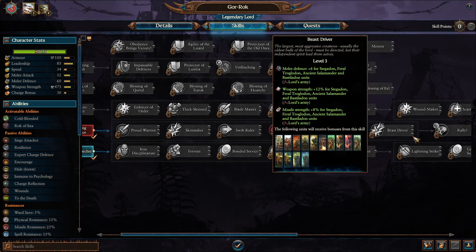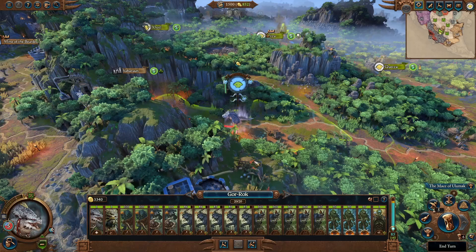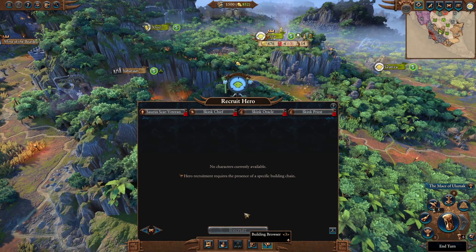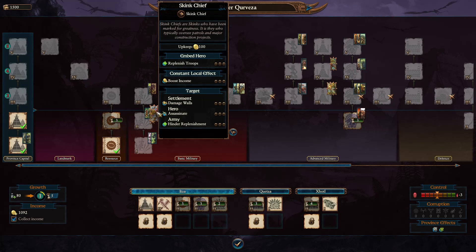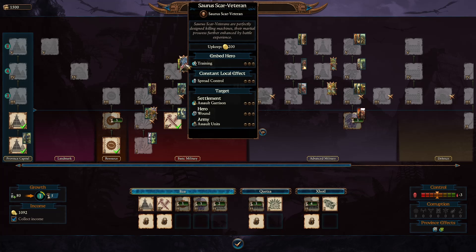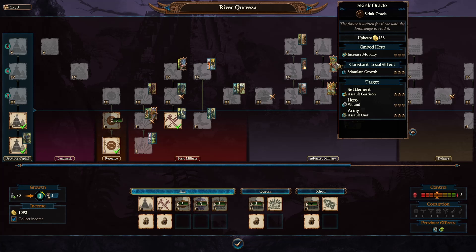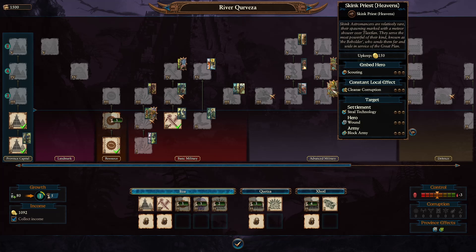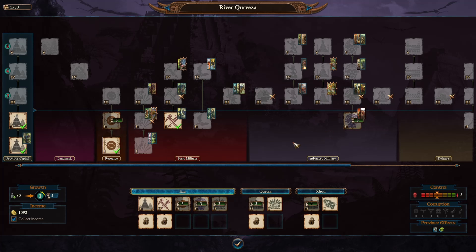Dinosaurs are nearly all in the same skill node, which is great. For heroes, the Skink Chiefs provide replenishment of troops and are a must for any army. You also have the Saurus Veteran, a very powerful melee hero, and the Skink Oracle which starts on a Pteradon — that's why the upkeep is so big. You have different casting options including Skink Priests. Definitely pay attention to which heroes you're going to use in armies because they're important, and every lord gets some specific buffs from their skill tree as well.